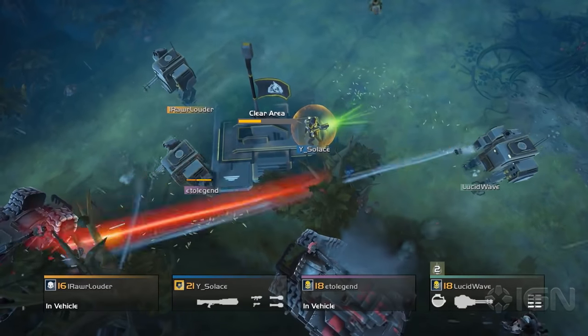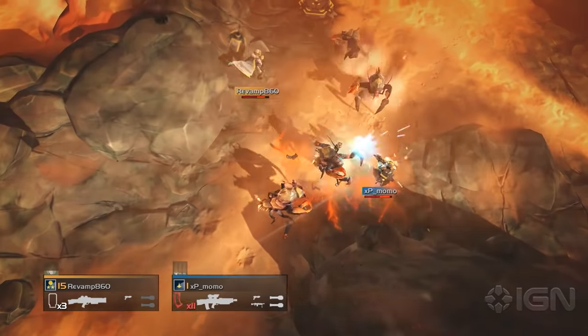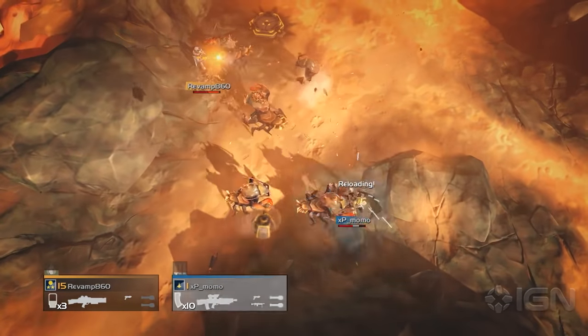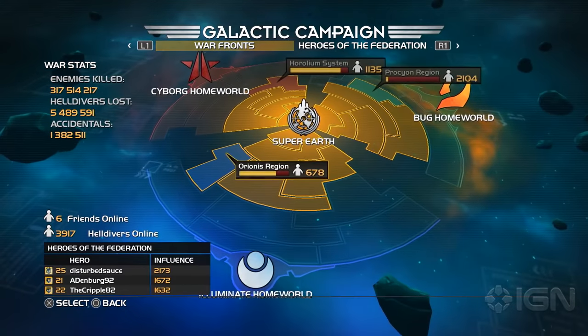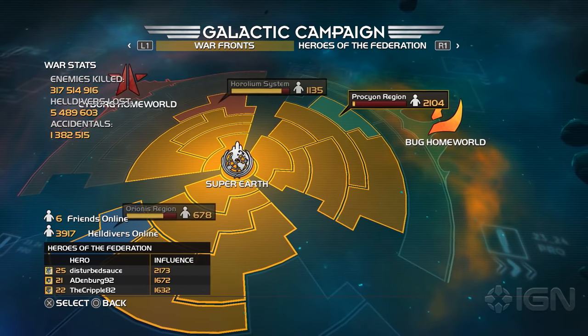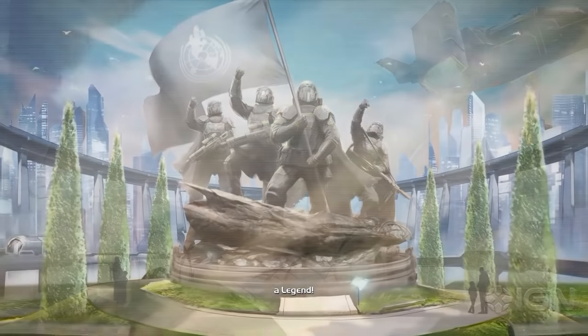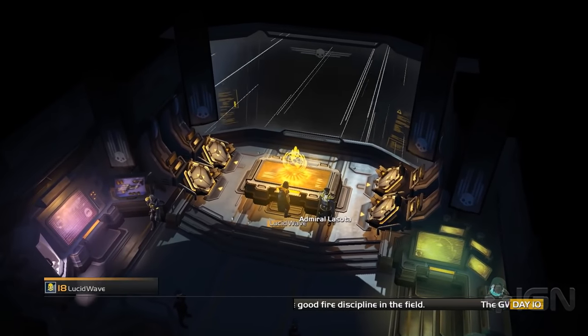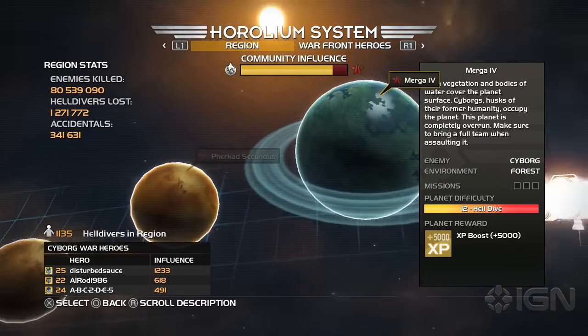You'll be hard-pressed to fight Cyborgs without some sort of anti-armor weaponry, and failing to prepare for close-quarters engagements when fighting the Bugs is usually a fatal mistake. Every online match of Helldivers feeds into this three-pronged war, with each front's greatest contributors being cleverly immortalized with an ever-present leaderboard. The galactic map interface does a great job of communicating the community's progress, creating a constant sense of purpose.